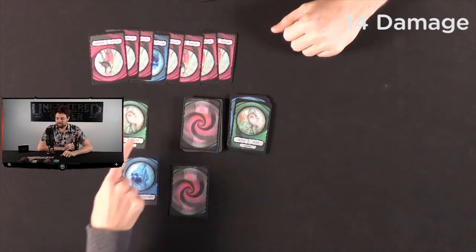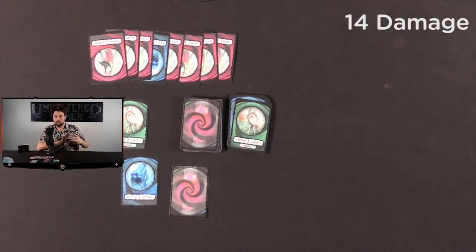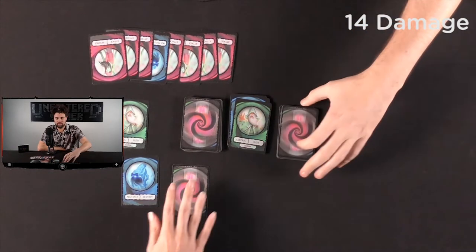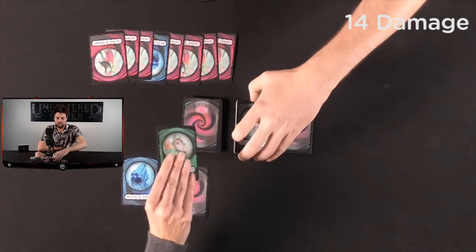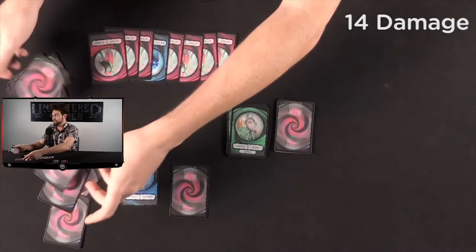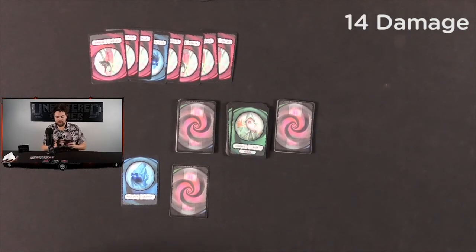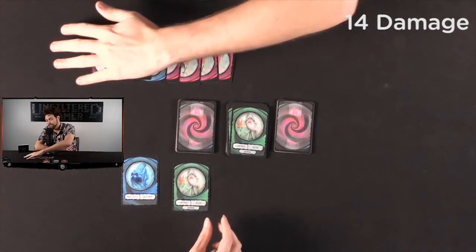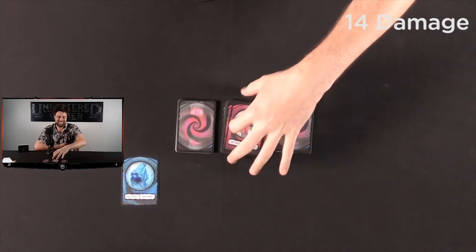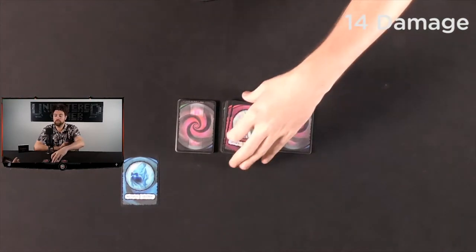Callie wants to use the redraw ability. We're both going to discard our hands — and when cards are discarded face down, they always get discarded face down so no one knows what they were. Then we each get five new cards. I'll also reveal my warlock to wipe the field. That redraw ability is once per game.